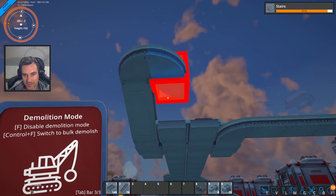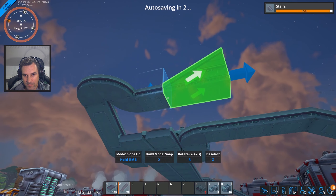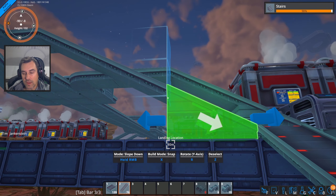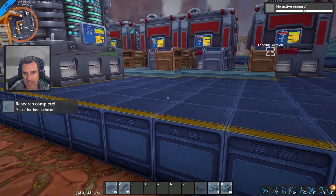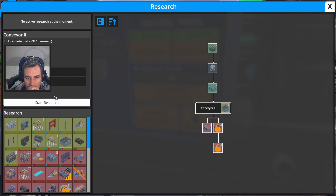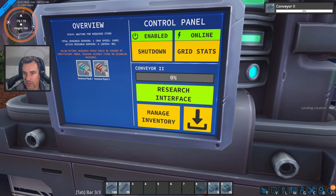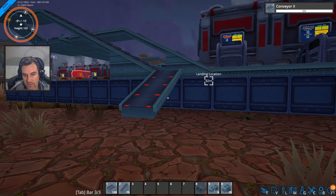They're hungry. I can't properly optimize this because of the amounts they create, so I'm just gonna do one and one for now. After stairs, we're going to research the Mark II belt, which will give us more belt speed so we can have more mining output. The Conveyor 2 doubles the capacity, so it's 320 per minute from 160. We can basically double our mining output.